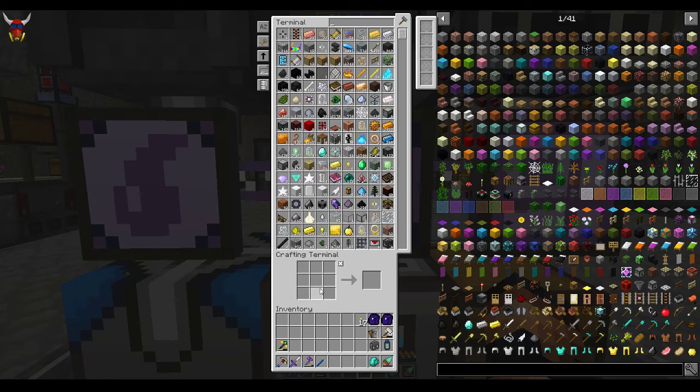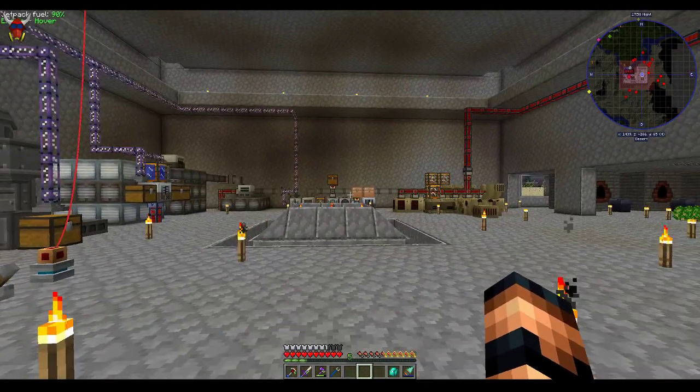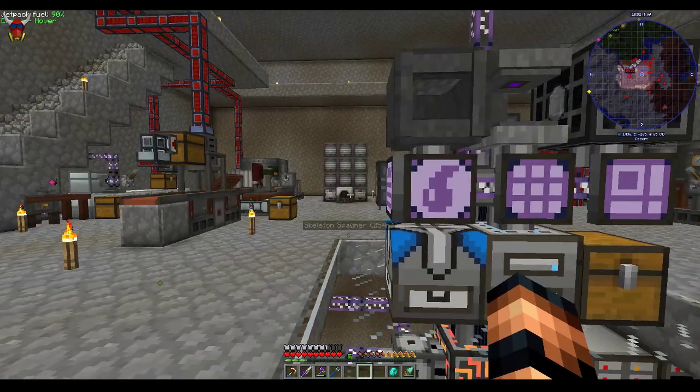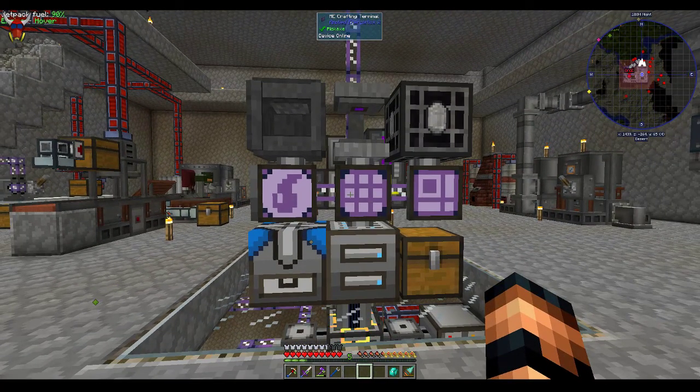Get your scrap together, make some scrap boxes, and throw it in the Matter Fabricator to get yourself some UU Matter. Get that Iridium — you're going to need a lot of it. Next episode we'll probably do some different power structure stuff with flux if I've got it going, and possibly be blowing out a wall somewhere for a fusion generator. I think that's it for this episode — until next time.